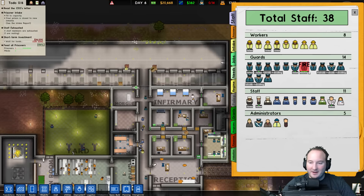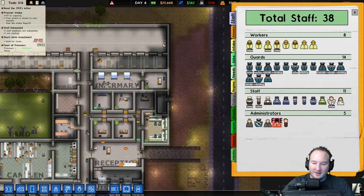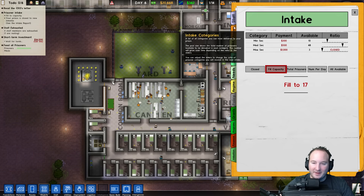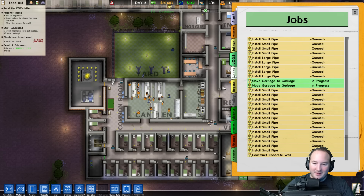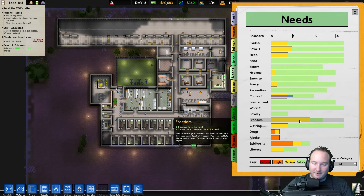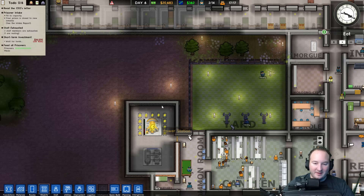Let's check reports — staff: tired, resting, not bad. These guys are all doing pretty well. Administrators — you can fire them if you need to, but I don't think we need that. Prisoners: normal risk, low risk, nothing high yet, which is good. Intake — fill to capacity, that will be changing very shortly. Needs: twelve prisoners have the freedom need — they need a bigger yard.